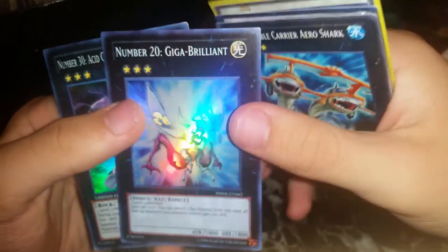Submersible Aerostar common, Mist the Knight of Destiny — look at this, it's beautiful. That completes my Knights right there, which is amazing. Number 20 Giga-Brilliant super, Number 30 Acid Golem Destruction super — awesome, limited edition beautiful cards.